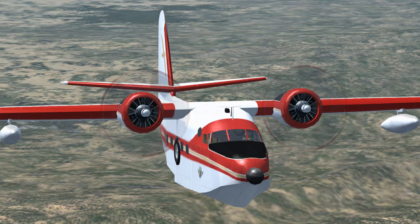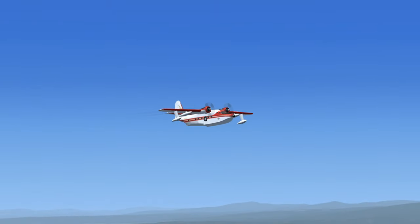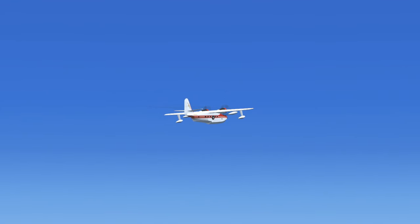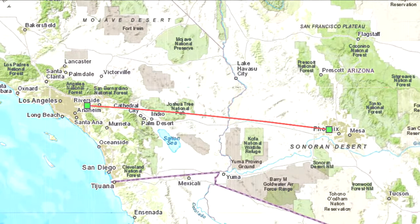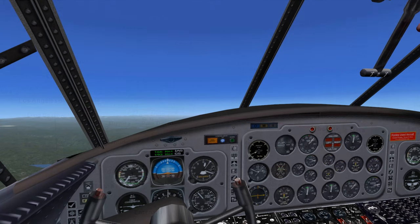Albatross 43 Gulf Tango to Luke Approach: 43 Gulf Tango is inbound to Kilo Golf Echo Uniform, ready to land with weather information Kilo. Squawk 1200. Luke Approach to Albatross 43 Gulf Tango: Descend and maintain 2,500 until established on the localizer. Contact Glendale Tower on 121.0 when you have the runway in sight. Squawk 1200. Roger, descend and maintain 2,500 until established on the localizer. Contact Glendale Tower on 121.0 when I have the runway in sight. Squawk 1200. Albatross 43 Gulf Tango.